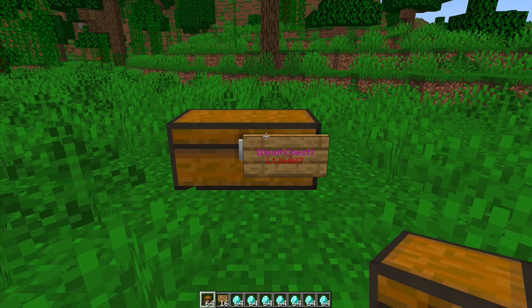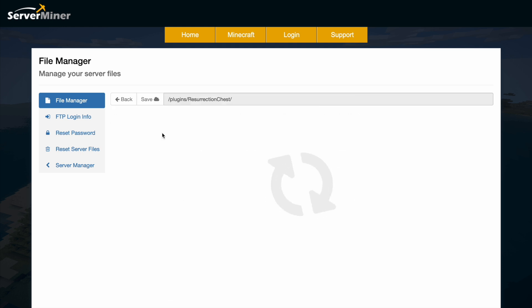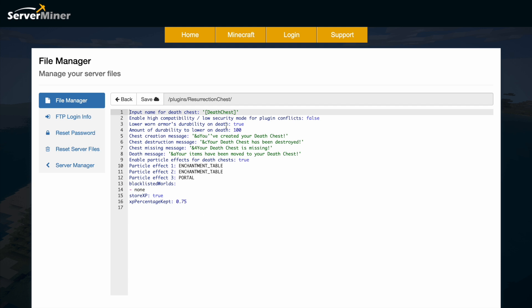You can even make it bigger like so, or just keep it as a single chest — those are your options. That is how it works in game. Let's head over to the config file now. Here we are in the SM Server Miner control panel. You can see there is a player data YML file — don't need to worry about that — and then there is the config.yml. There's not too much in here. We've got the input name, which is 'death chest' in square brackets.